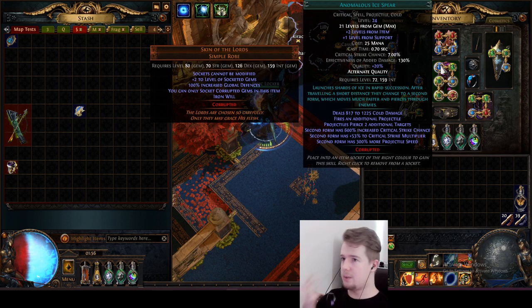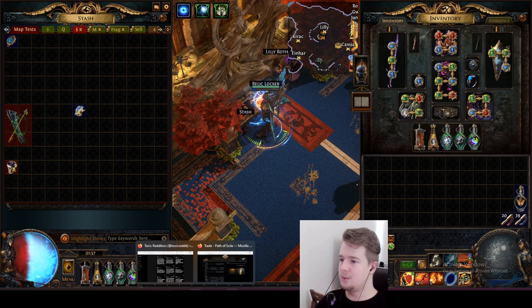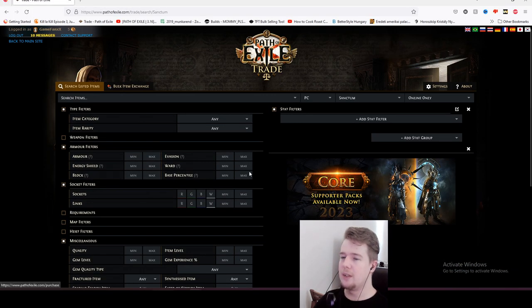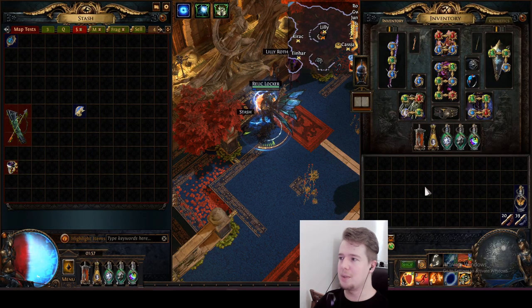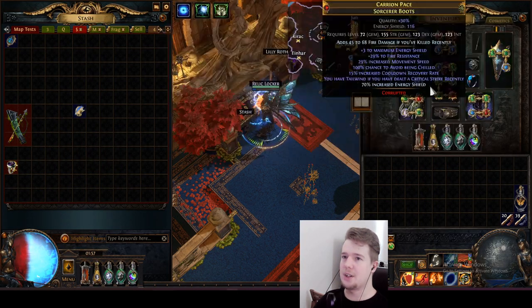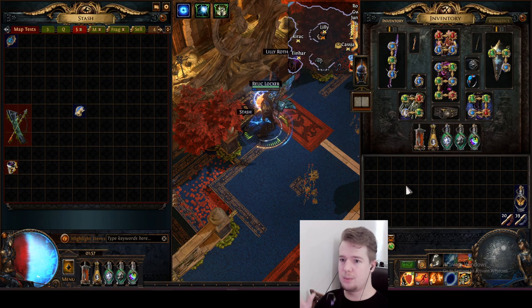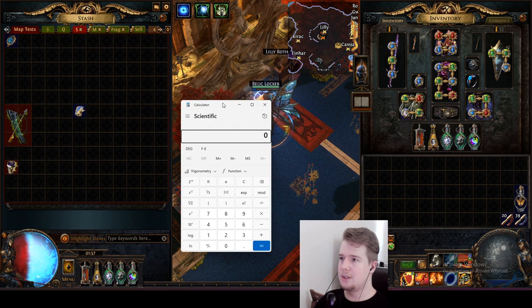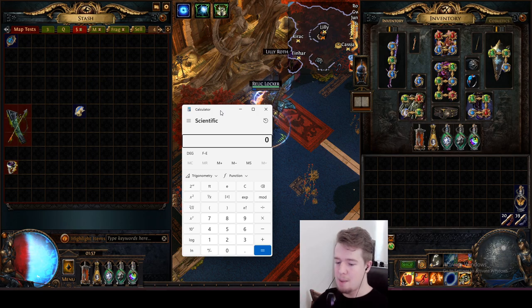I feel like it's time we talk about this because I've just bought my last upgrade for the build today, which is a beautiful 2120 anomalous ice spear that I've already put in the build. This one cost me around 19 divines to buy and it's a nice little upgrade. We're going to be looking at PoE trade and you'll be able to see my precise calculations.